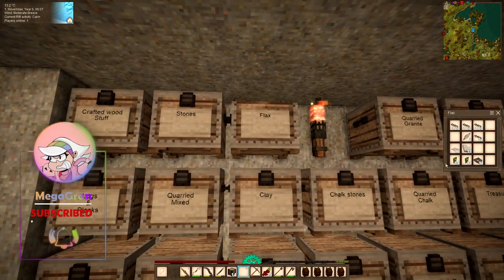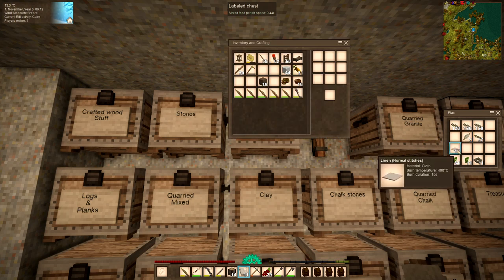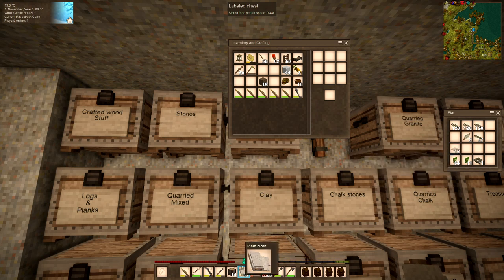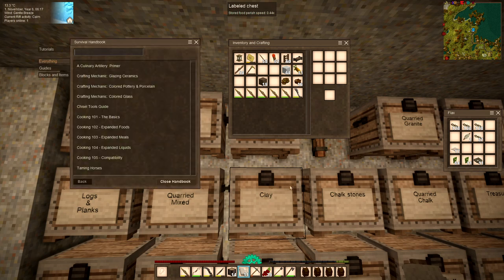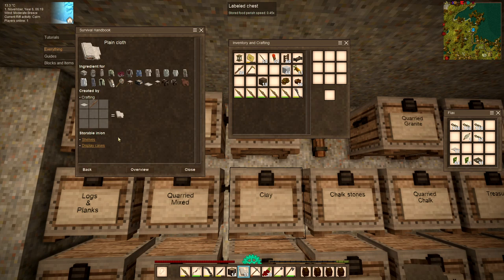So I have plenty of flax, and I thought I had made some blue dye. I really did. Maybe that was somewhere else. Okay, let me just get some more together so I can make plain cloth. That's so easy - a square of that and some sticks. Let's make some more and then I can put those in there.